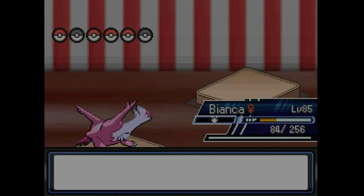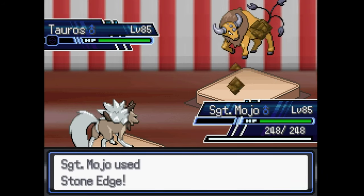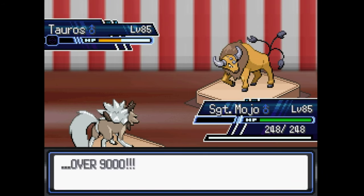A Taurus. Alright, Mojo — we're going to have to make a sacrifice play. Land your Stone Edge, please. Thank you. And this Body Slam will one-shot us, because we're on a broken-ass field.